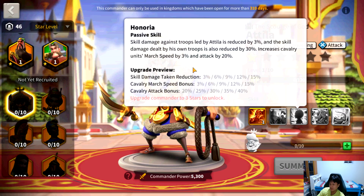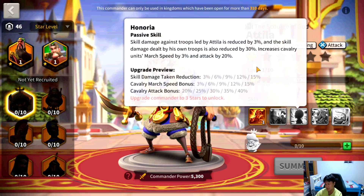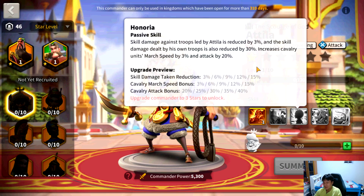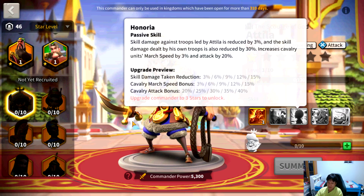Next: Honorary. Skill damage against troops led by Attila is reduced by up to a maximum of 15%, giving Attila a bit more tankiness. The skill damage dealt by his own troops is also reduced by 30%, but this is not a downside at all because Attila doesn't do any skill damage. It also increases cavalry units' march speed by up to a maximum of 15% and attack by up to a maximum of 40%. 15% march speed is the highest you can get for any commander in the game, and 40% cavalry attack is huge.